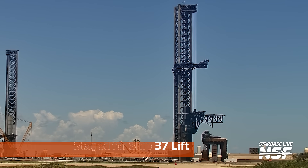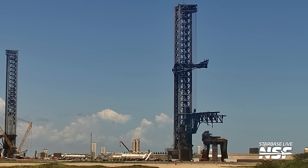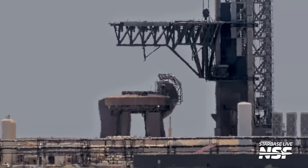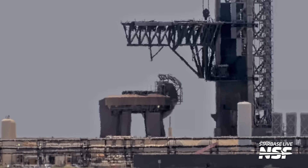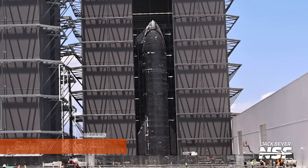The chopsticks start to get into position — you can see them swinging around here because the chopsticks are the cranes for the pad. You don't bring another crane over to lift the ship; you just use the chopsticks, which is what you use for the whole stack in the first place. A lot of heat turbulence in this shot as they swing towards us. They're literally just setting up position for the ship to roll in between them and get lifted onto the launch mount.